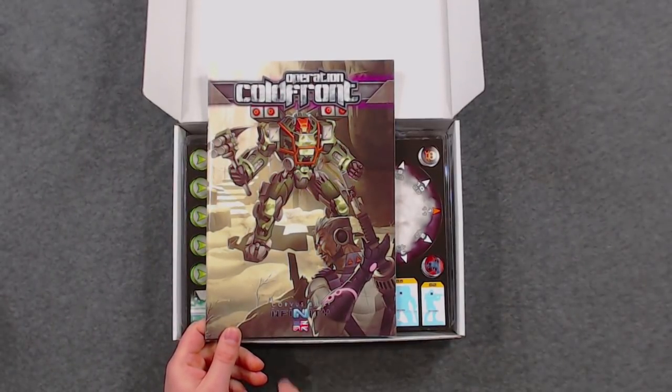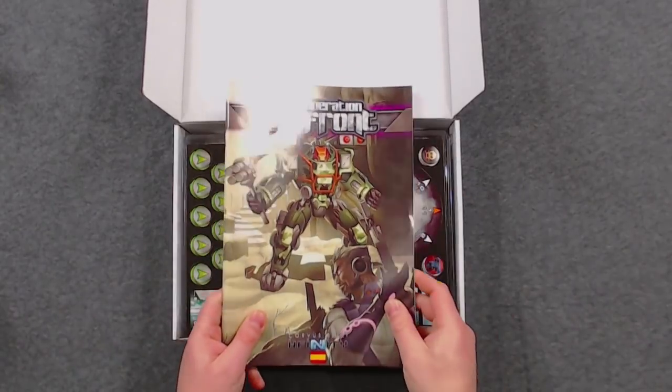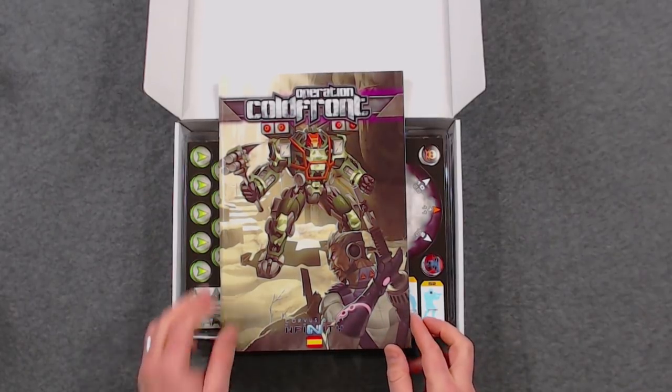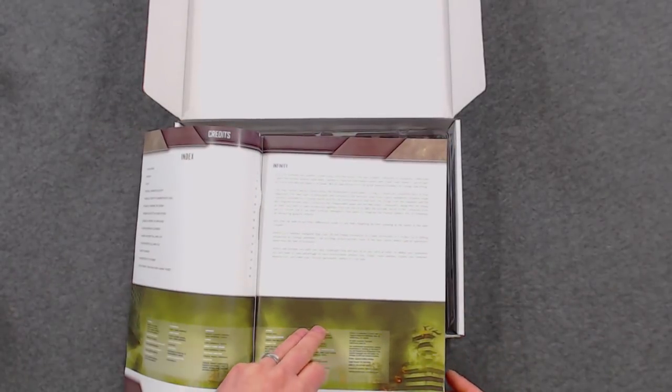There are two sides to this rulebook — it's one book reversed. You'll see a British and American flag indicating the English rules, but there are also Spanish rules. So if you open the box and see the Spanish flag, don't panic thinking you got the wrong rulebook — it's a double book. Inside you'll see an introduction.